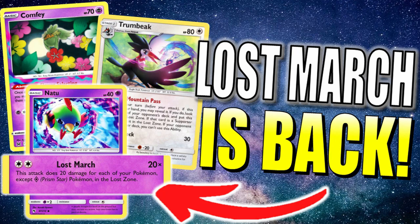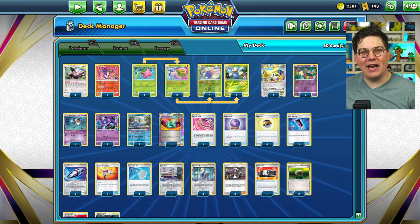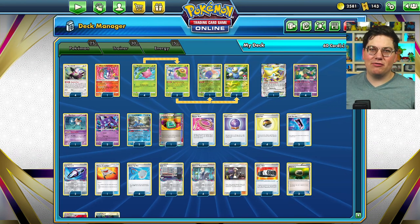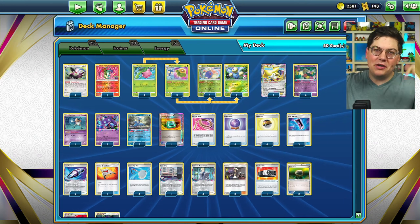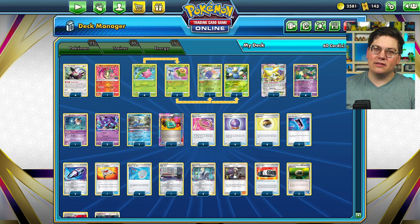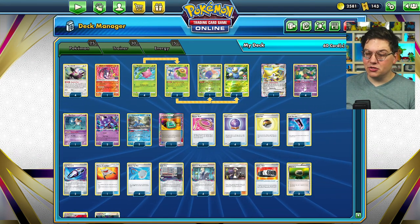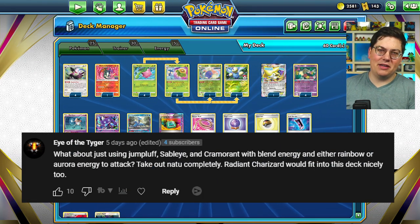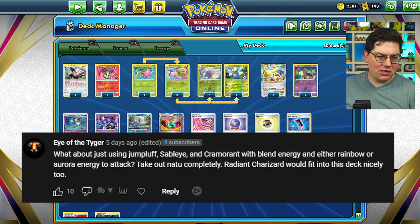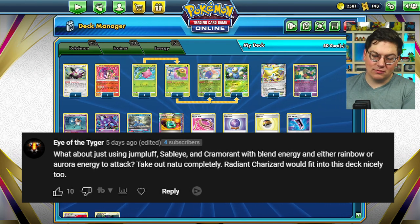Last week I played a Lost March deck that by many accounts was not particularly good. So for this fan favorite Friday, you guys wanted it back. Every fan favorite Friday, I play a deck as chosen by you, the fans. If you wanna have your deck played, go down in the comment section below, leave a deck list or a deck idea and the most liked comment will have their deck played on next Friday's video. This suggestion comes from Eye of the Tiger, the most liked comment from last week. It says play Lost March again using Jump Bluff, Cram, and Sableye with Radiant Charizard.